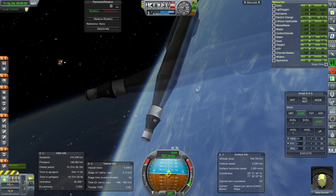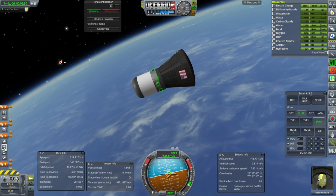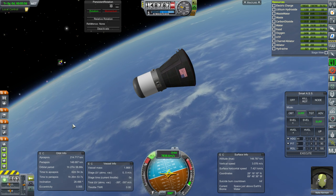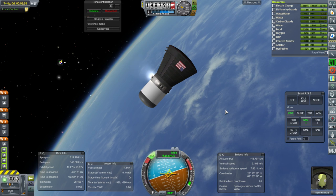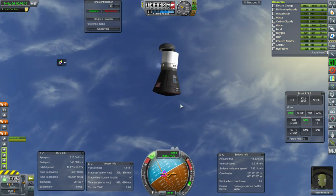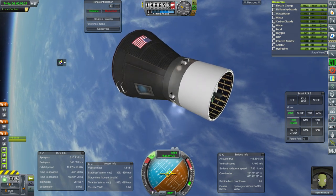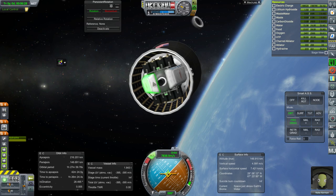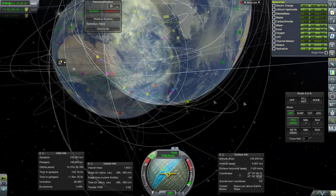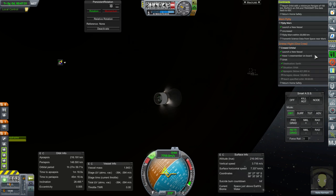210 by 148. Separation. Let's — I always forget to put the RCS thrusters in their own stage, we really want those first. Going normal so that we can release the nose cone properly. Nose cone is off. I could mount the controller here upside down so that the thruster would make sense, but it doesn't take too much brain power to figure this out. Finishing up orbit.